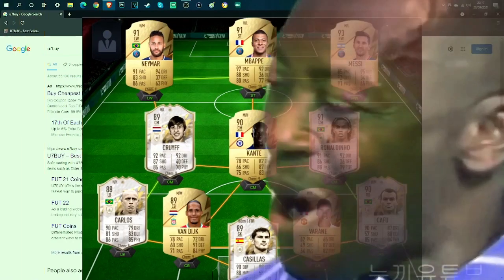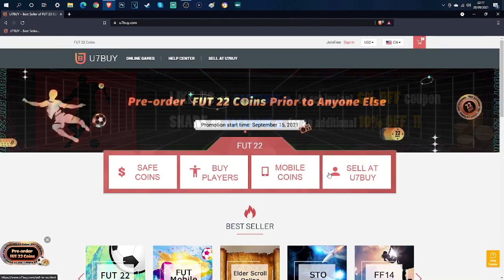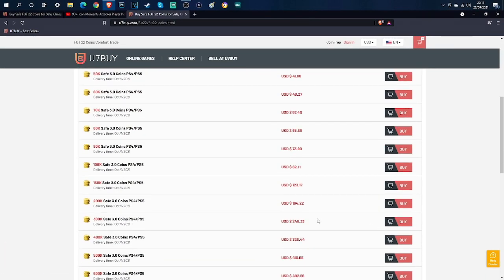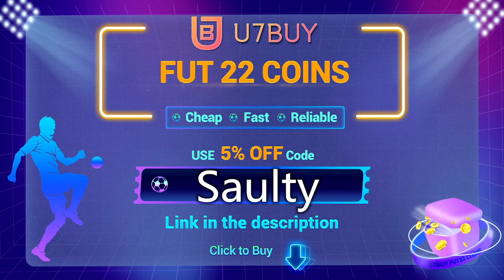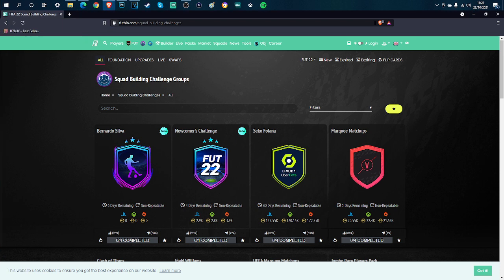Do you want a team like this? If so, look no further than u7buy, where you can get the cheapest, most reliable FIFA coins and players. Go through the link in my description and use code 'Saulty' at checkout for five percent off.